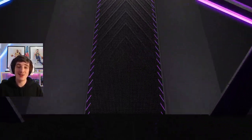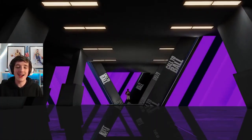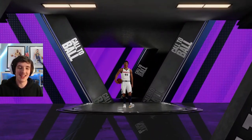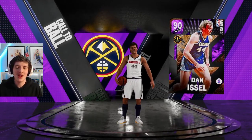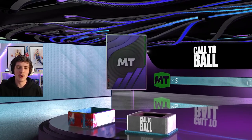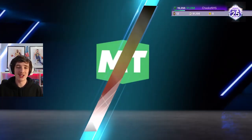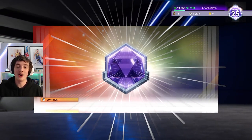Diamond Unlimited rewards — people hate on them throughout the year but for season one they are really worth it. I'm getting diamond contracts, diamond shoe boosts, and an Amethyst. Here we end up getting Dan Issel — won't be using him in my main lineup, maybe for challenges. He's a six-foot-nine, somewhat mobile center. The diamond contract will come in handy and we also get a gold Lucky 7 badge.